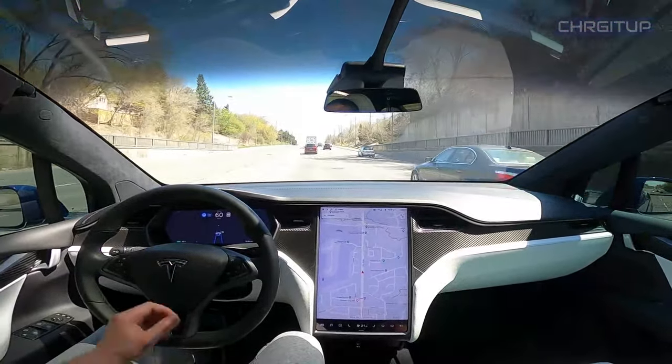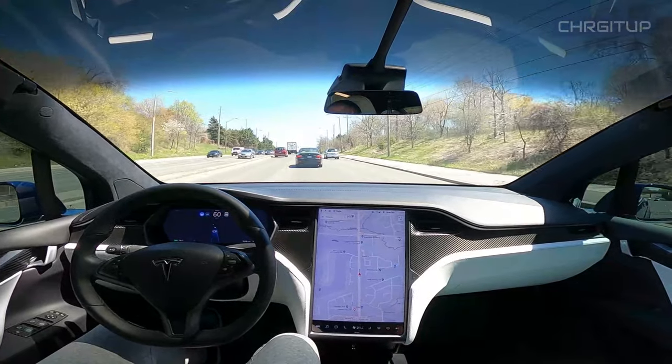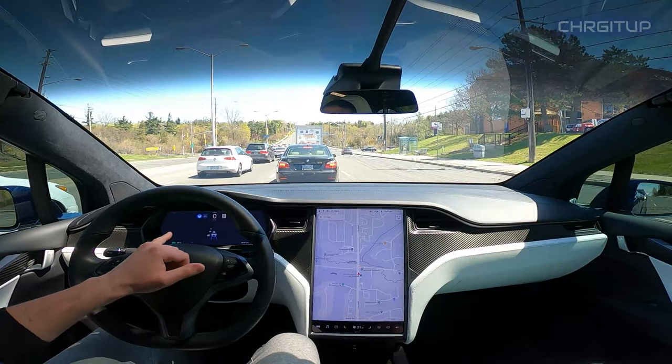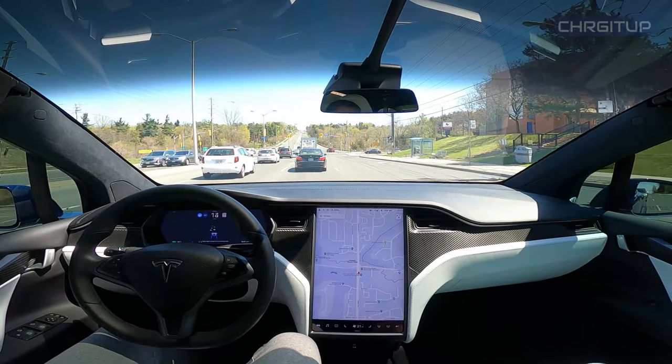We are now three lanes across here. I'll ask autopilot to make a lane change. The light has turned green, the line on the dash has turned green, but the car will move forward once there is space and once traffic starts moving.